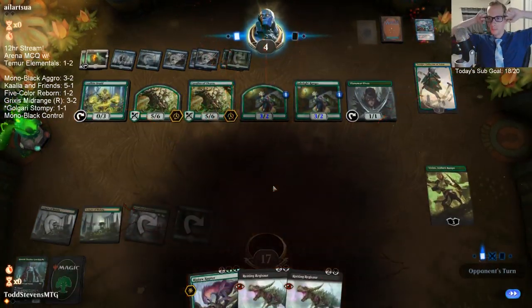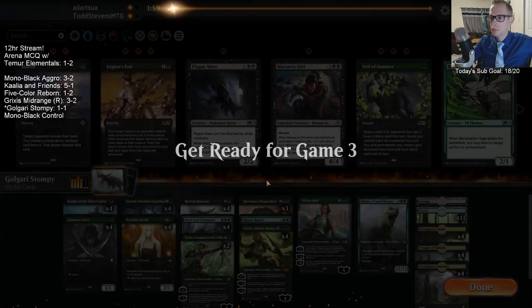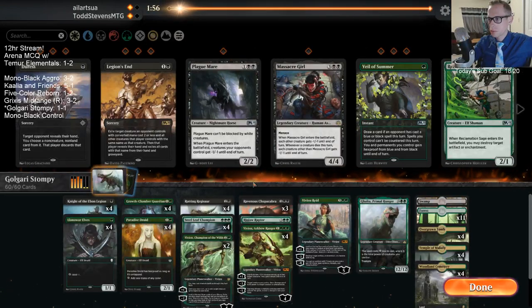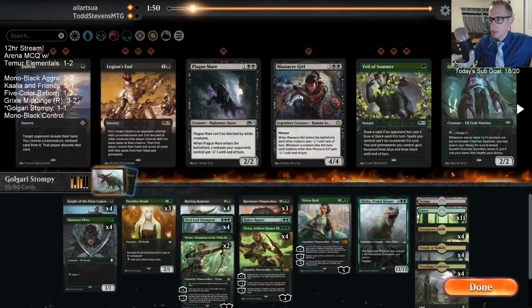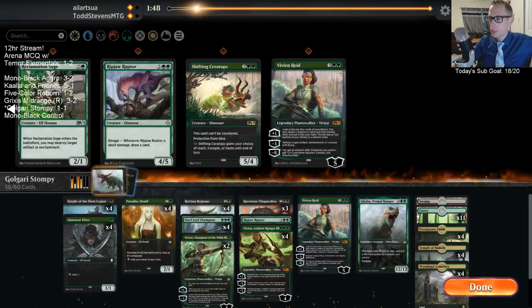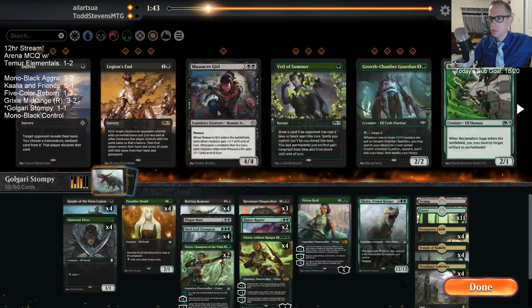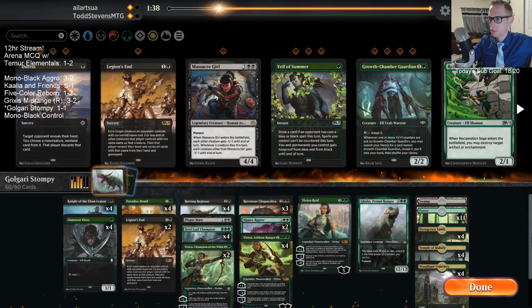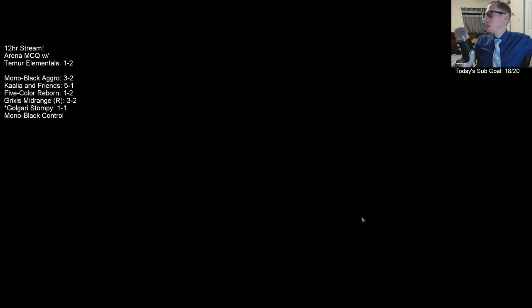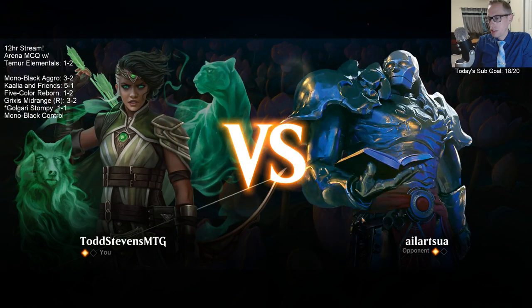Alright, that Selective Snare card was pretty good. We'll be back on the play now. Growth Chamber Guardian doesn't matter basically always, so I'm going to take them out, get that extra Ripjaw in here, get a Plague Mare, and a couple Legion's Ends.